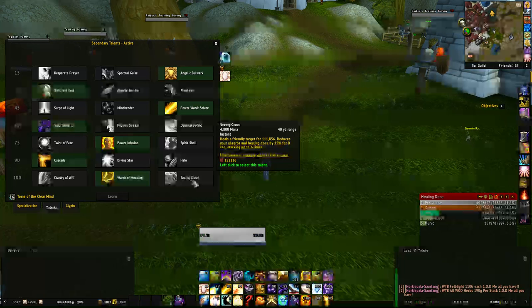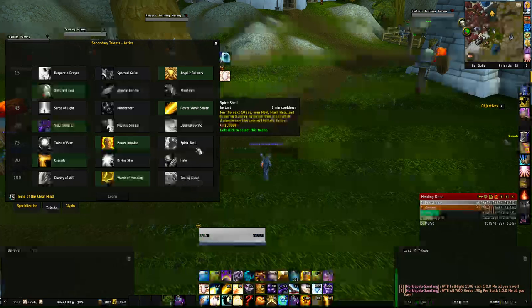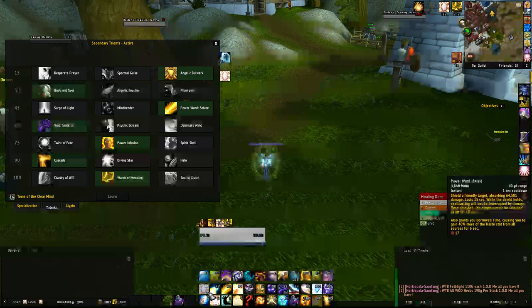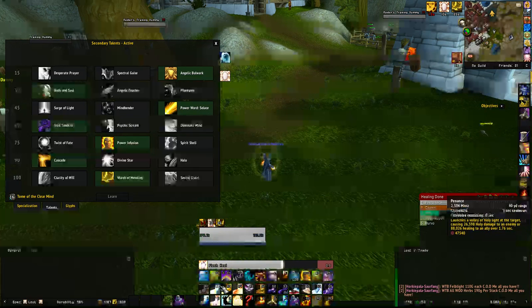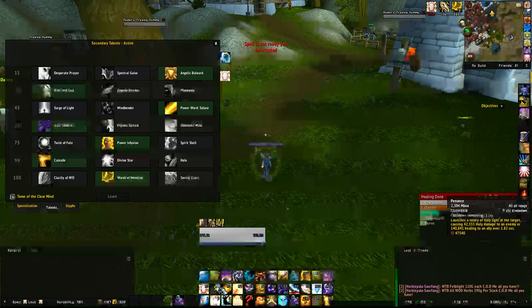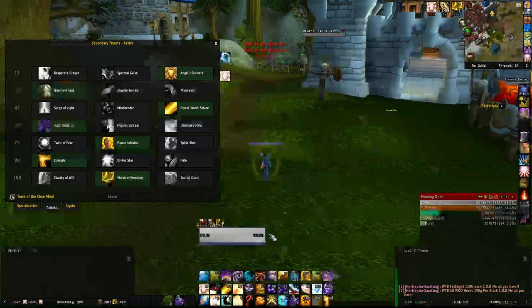Saving Grace looks good with that instant 110k heal, but it reduces your healing done by 15% — and that's a lot. Keep in mind you have so many other options: Power Word Shield is an instant 64k absorb, then you can Flash Heal or Penance them back to full. Penance is basically instant too, so you don't even need the shield first — Penance alone is an even better heal than Saving Grace.